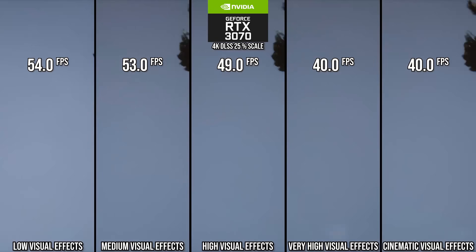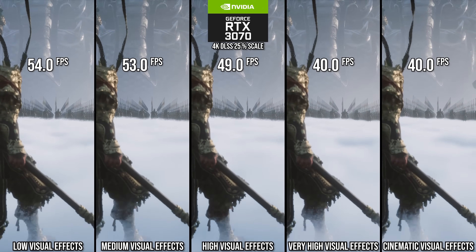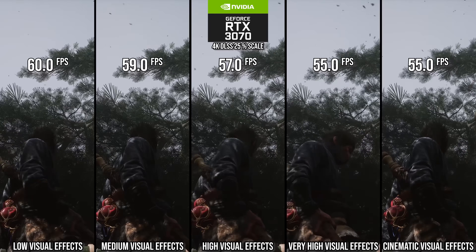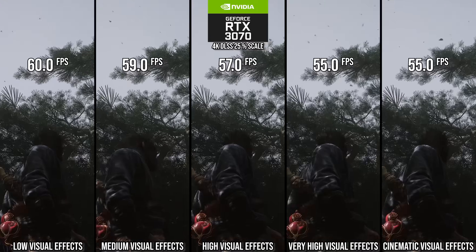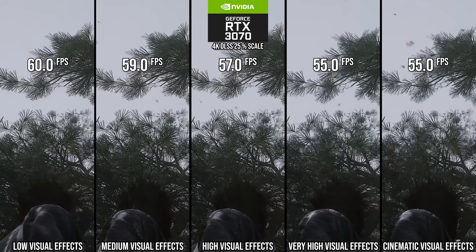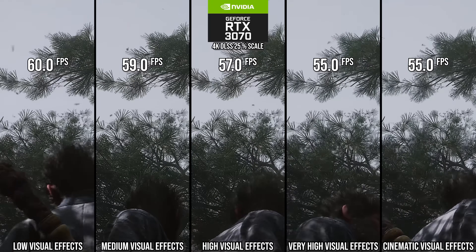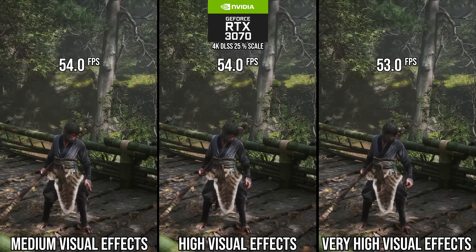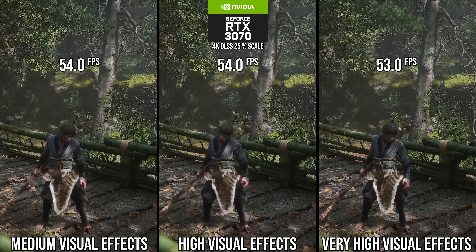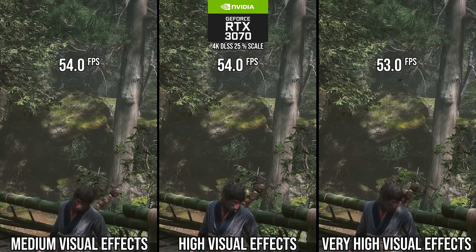Unfortunately, there is a side effect of going down to high or medium for this setting: when you're in any of the forested areas and look up at the larger trees, at the high setting and lower they'll stop moving. This makes it a hard setting to balance — I'd like those trees to be moving. But the win from medium when those fog particles show up is definitely worth it in spite of that visual degradation, just because this game is so heavy when that happens. I would recommend medium here in spite of that trade-off.